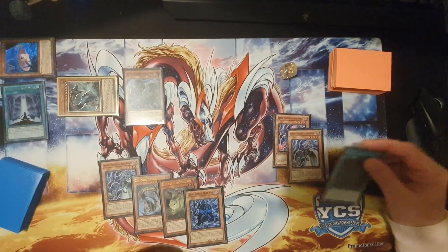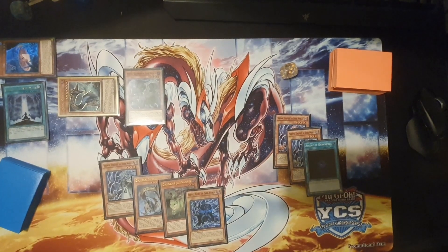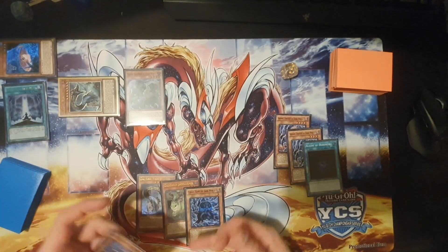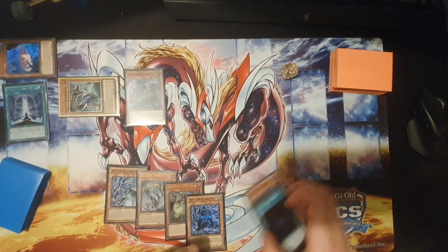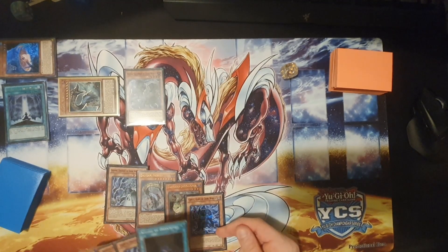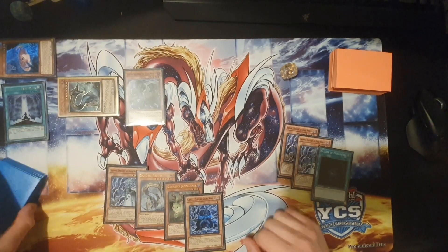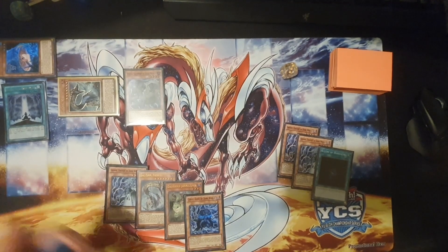Now we're starting to get somewhere with the combos. We've had two searches; we need to start setting up the Graffers and stuff in the grave now. You don't really want to use this yet and we've drawn this quite early, which is not very good — that's not really what we want.